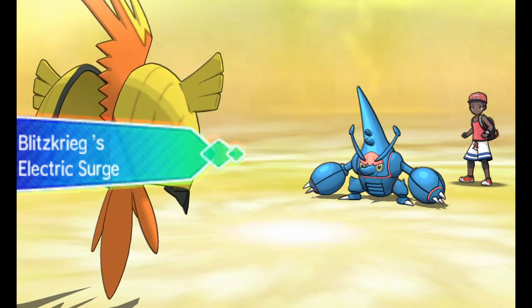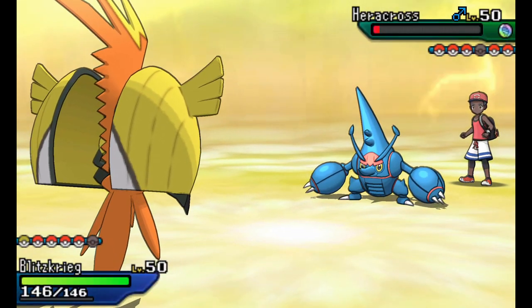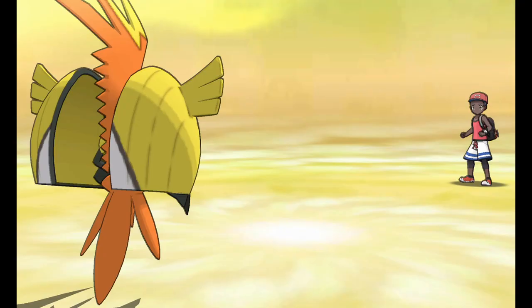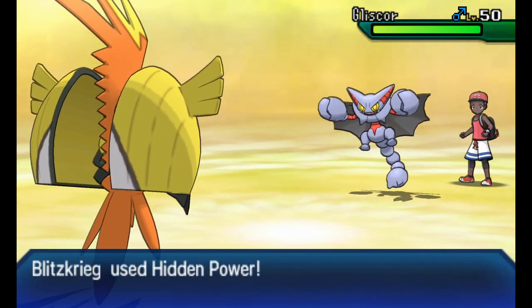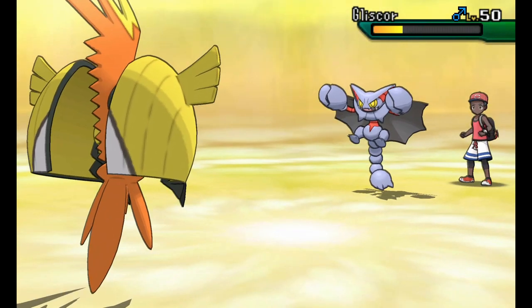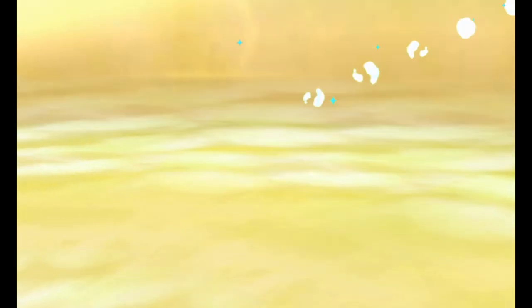I'm going to go with Tapu Koko - Heracross is at such low health, I know Hidden Power Ice will do the job. Just in case he switches, I go with Hidden Power Ice. He switches into Gliscor. Without Choice Specs this would not have done the job, but with Choice Specs, Hidden Power Ice is knocking Gliscor out of the match. That is what Tapu Koko needed - I am in love with Choice Specs Tapu Koko, it is just an awesome set.